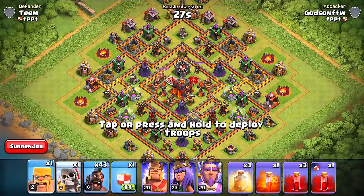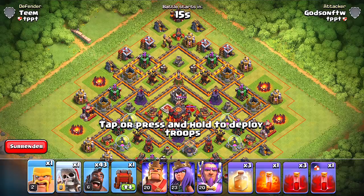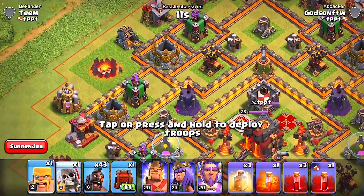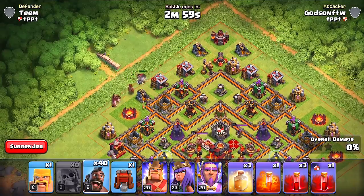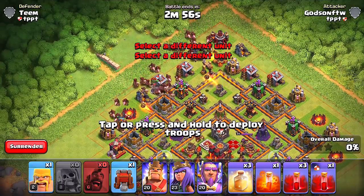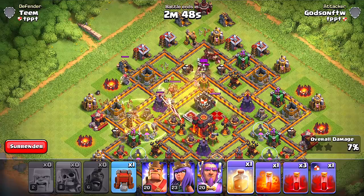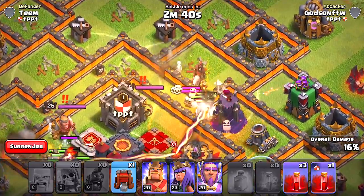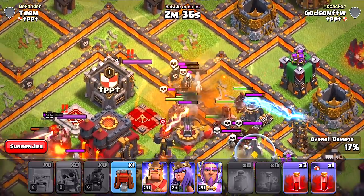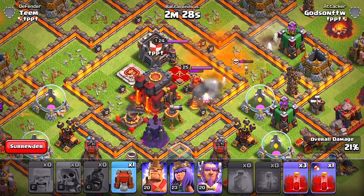All right guys, here is the Wall Wrecker — there he is! We have all of our Hog Riders ready to go and we're going to try to put this thing inside and see if it does us any good. Will it be better than the Battle Blimp? We're attacking from the side and the Giant Skeleton is going to lead us off — put him in, here we go! There it is, and the Barb — run for it! The hogs are running! Oh watch out — the skeletons are dying, that's funny. Oh dang dudes, they're doing really good!